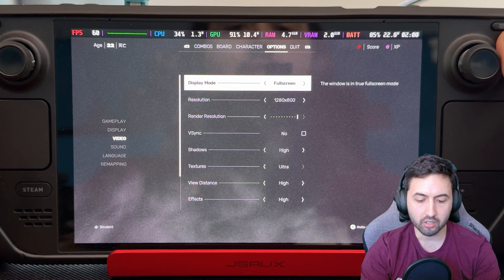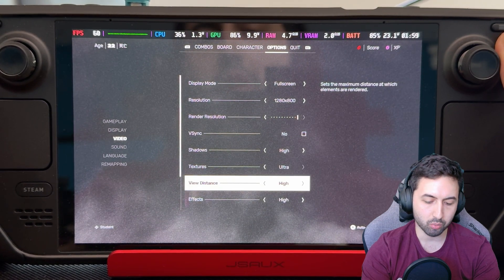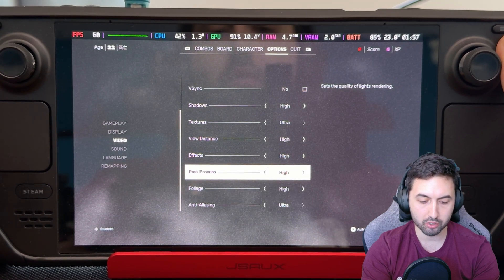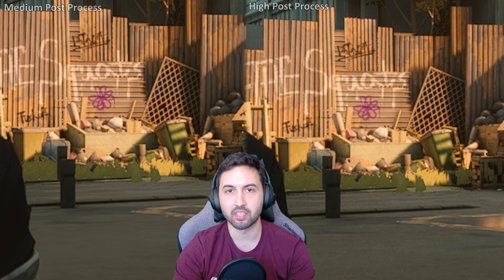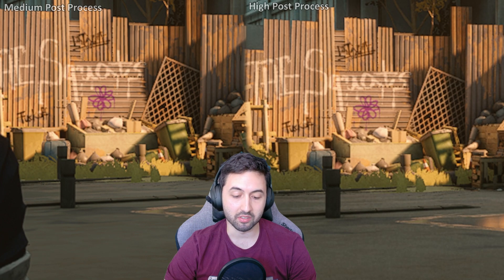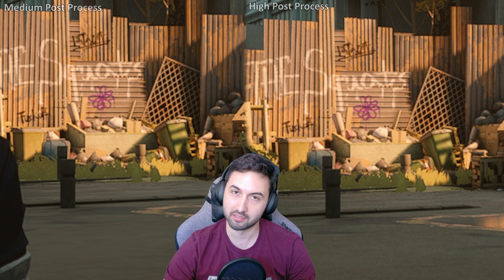Getting started in the options menu: 800p, basically high settings with ultra textures. And if you're like me and don't like Film Grain, make sure to put both post-process settings on Medium. Here's a quick comparison. Personally, I think Film Grain doesn't add anything to this game — quite the opposite, I think it detracts from the experience.